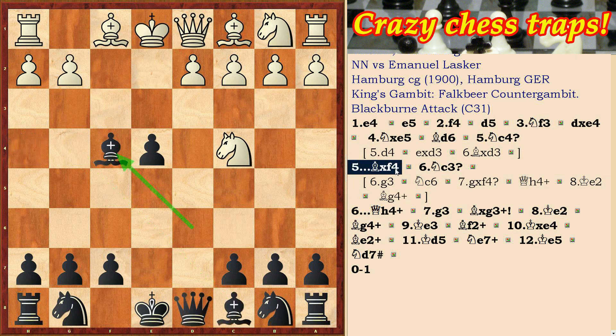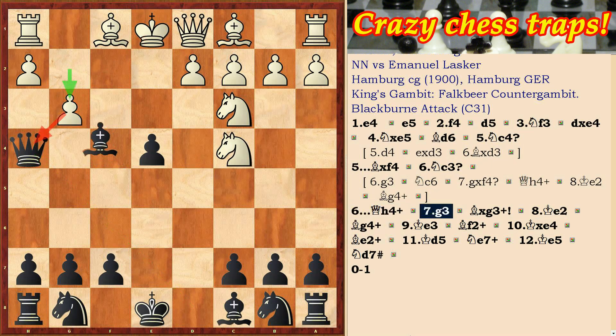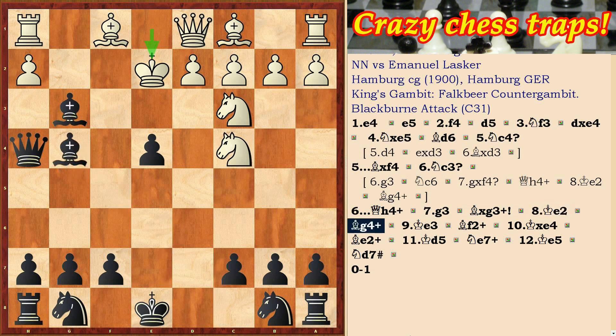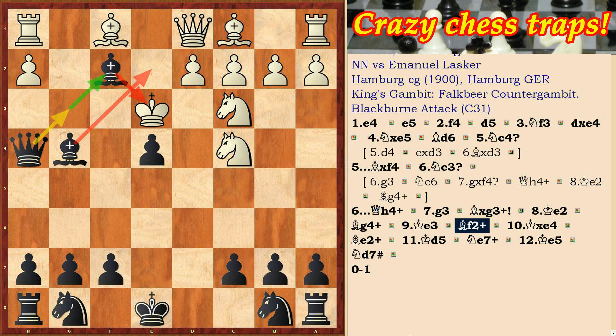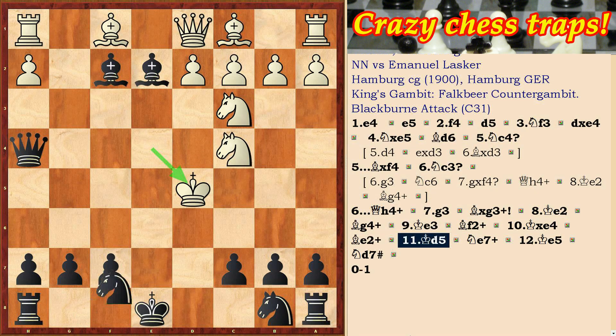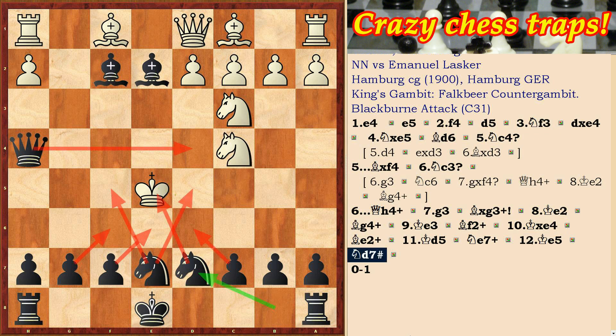Let's go back. In the game White moved Nc3, and after Qh4 check, defeat followed: g3, Bxg3, Ke2, Bg4 check, Ke3, Bf2 check, Ke4, Be2 check, Kd5, Ne7 check, Ke5, and Nd7 checkmate.